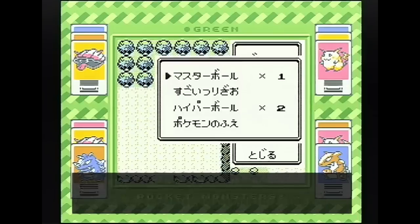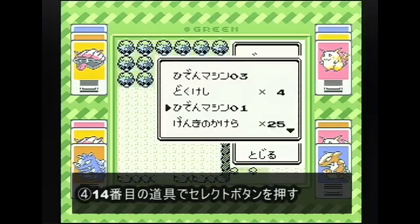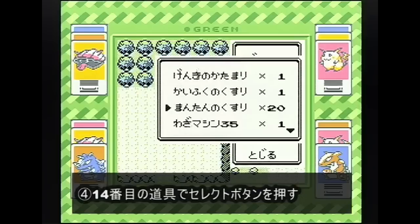ここが重要で、1番上をマスターボールにして、2番目を売れない道具にします。こちらはなぜこうするかっていうのを後に説明したいと思うんですけれど。で、こちらの14番目の道具ですね。1、2、3、4、5、6、7、8、9、10、11、12、13、14。